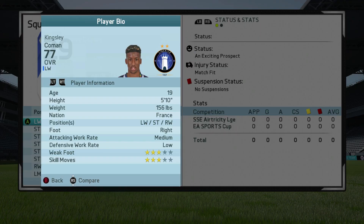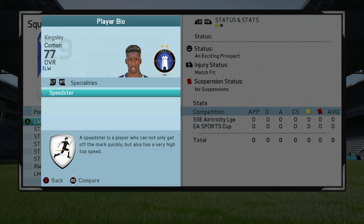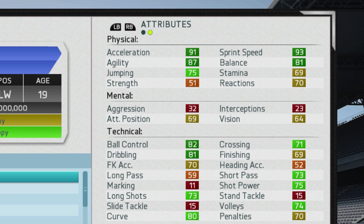Moving on to the player information: he has the ability to play left wing, striker, or right wing. He's right-footed with medium-low work rates, and does have 3-star weak foot as well as 3-star skill moves. He has the long shot taker trait going with the speedster specialty right from the get-go. Looking at his attributes, quite a few are already in the dark green — the acceleration, agility, sprint speed, balance, ball control, and dribbling — which is exceptional.